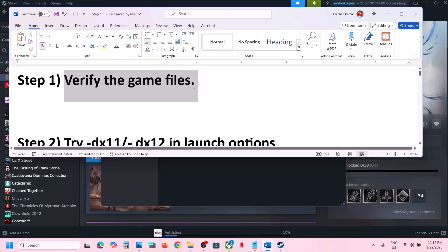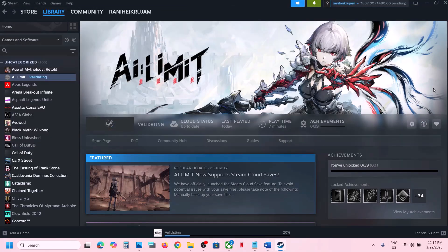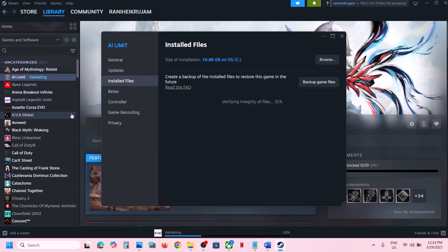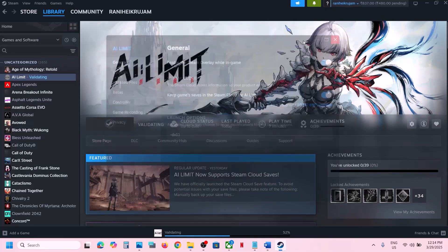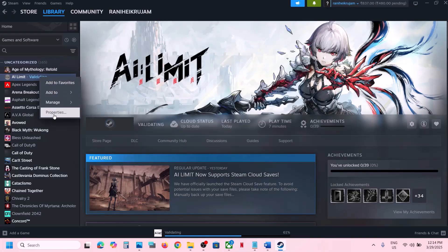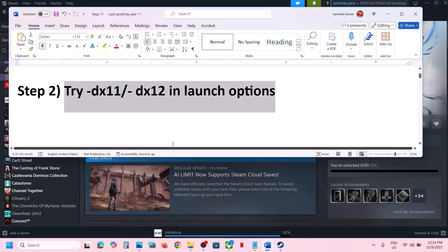The next step is to try DX11 or DX12 in the launch options. Right-click on the game, select Properties, and go to the General tab. In the launch options, type dash DX11 and launch the game to check. If that does not work, try dash DX12 instead. This has worked for many players, so try it and then check. If still not working, remove this and follow the next step.